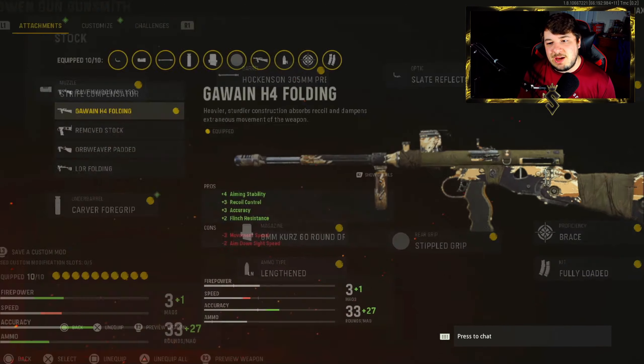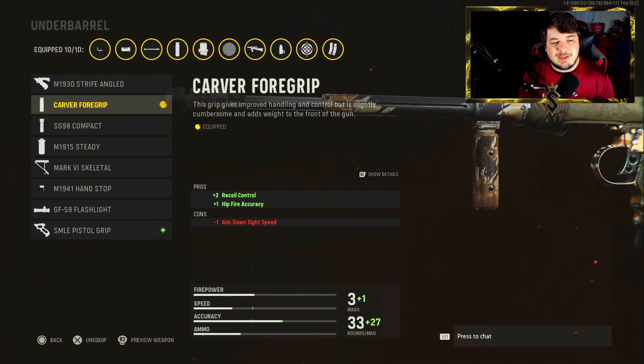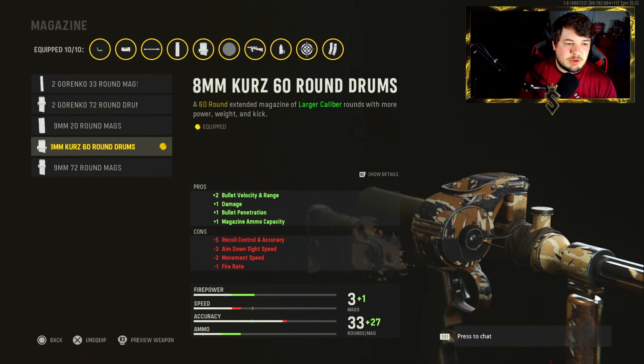For the stock, I have the Gawain H4 Folding — aiming stability, recoil control, accuracy, and flinch resistance. Definitely needed here when you see what magazine we're going with. For the underbarrel, I go with the Carver Foregrip again for overall recoil control. Now for the magazine, we have the 8mm Kurz 60-round drum, which gives plus 2 to bullet velocity and range, plus 1 to damage and bullet penetration, and of course the ammo capacity. But as you can see, negative 5 for recoil control and accuracy.